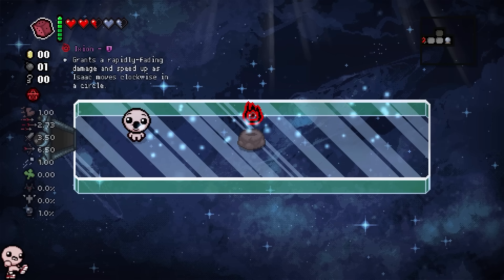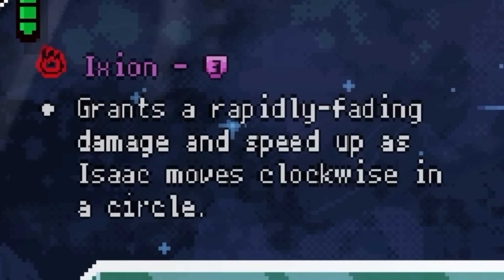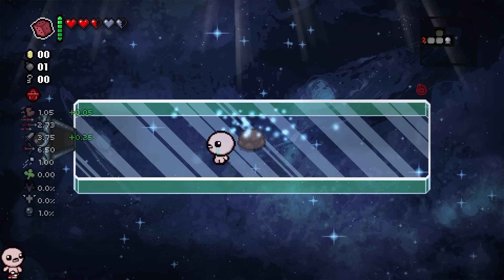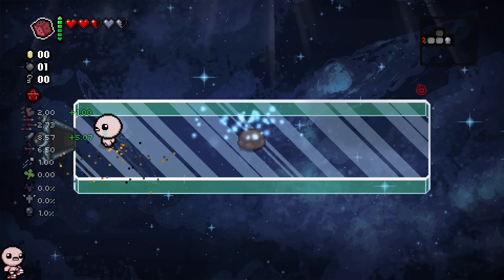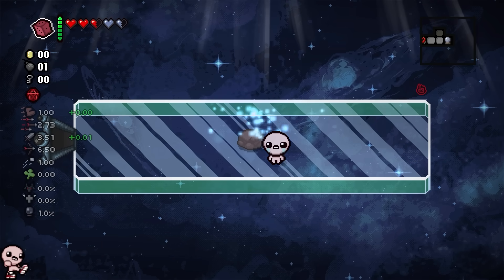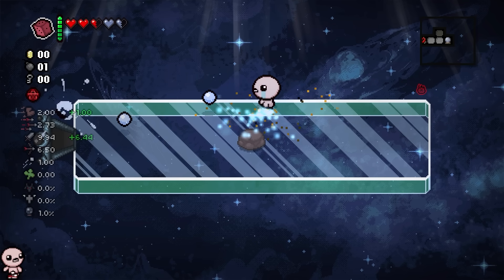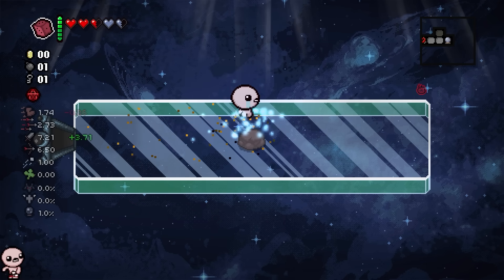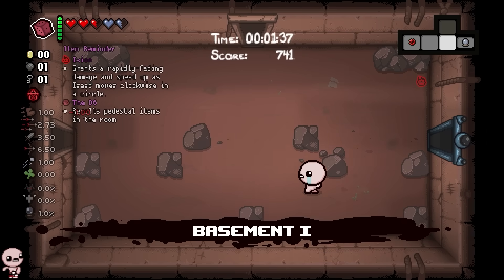We do get one. This is Ixion. It grants a rapidly fading damage and speed up as Isaac moves clockwise in a circle. This seems absolutely obnoxious. I love it. So if I do this... oh my god, it's got little particle effects. Do little small ones, and look at that — our damage gets really crazy. This is a great item. It's getting up to 10 damage, even 11, depending on how fast I go. I can only do 12. That's the highest. Also gives us that speed up. That's beautiful.